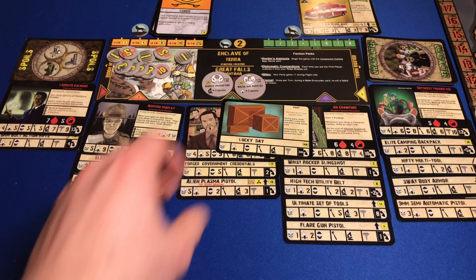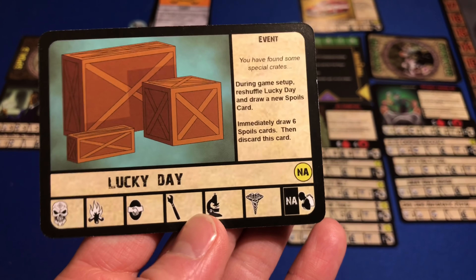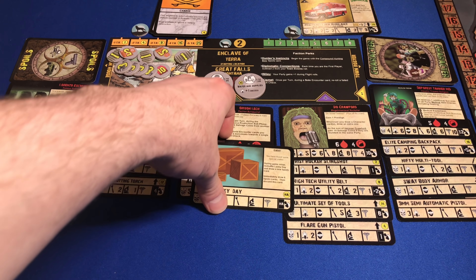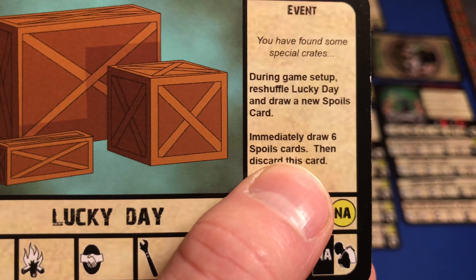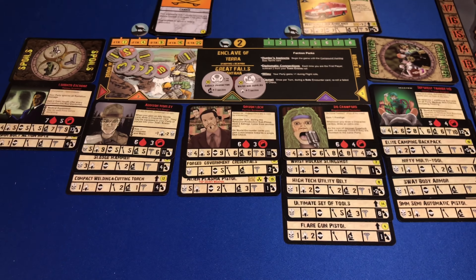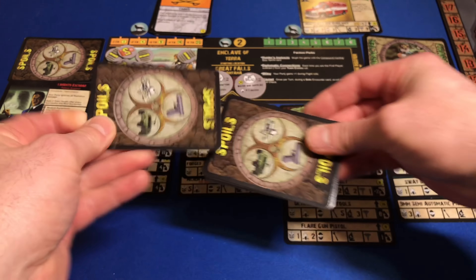I can buy Lucky Day for five bucks because our solo rules say event cards drawn during the auction house phase may be purchased for five salvage coin to receive their bonus. It's like we got one of those mystery boxes. We're going to go ahead and buy it — immediately draw six spoils cards, then discard this card. So I'm spending five bucks and we're going to take advantage of it, drawing six spoils cards from our spoils deck.